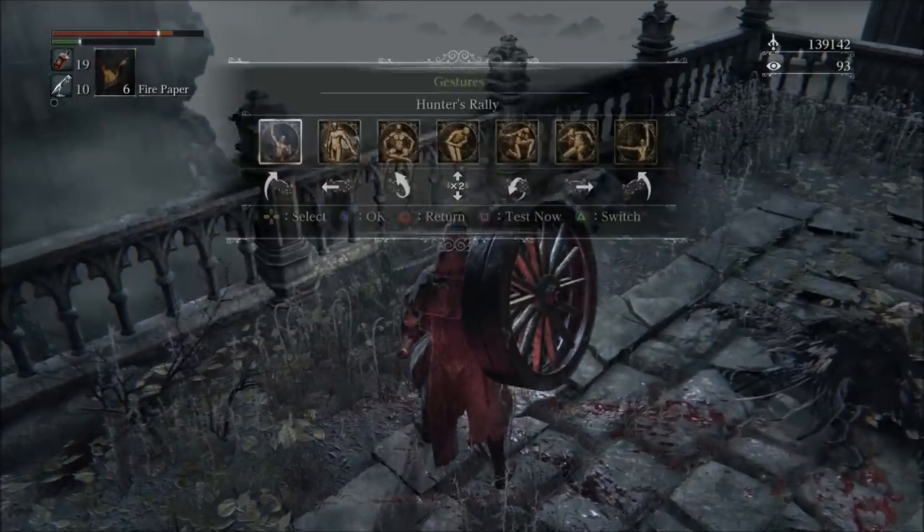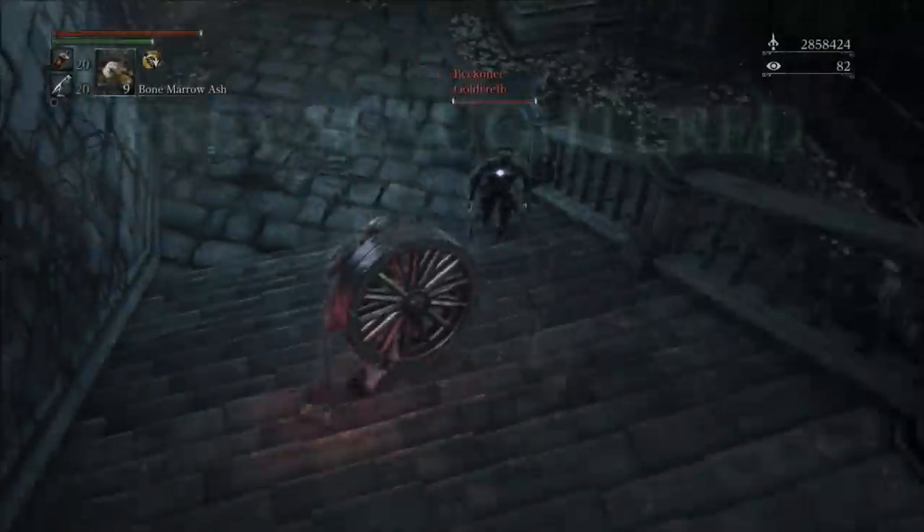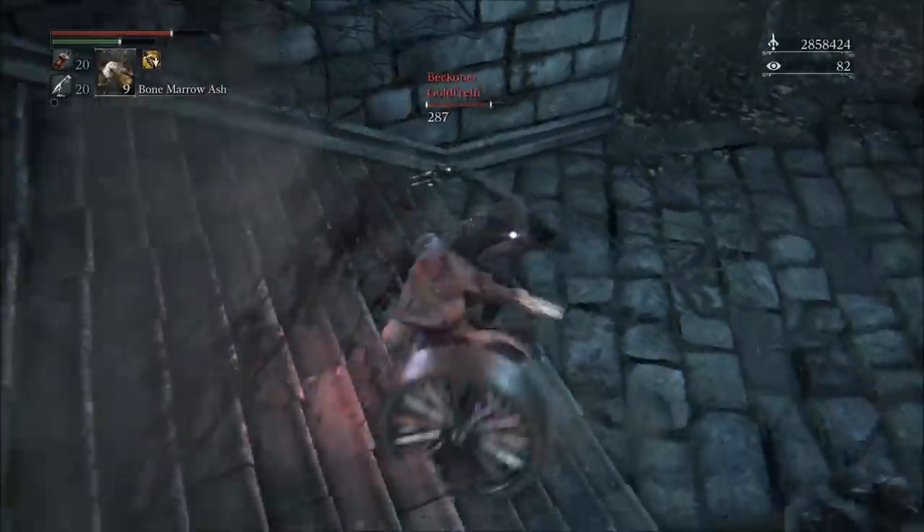This weapon right here is the Ligarius Wheel. This is a weapon that you can get from following Alfred's little storyline, sending him to Cainhurst Castle, and going through all of that fun stuff.